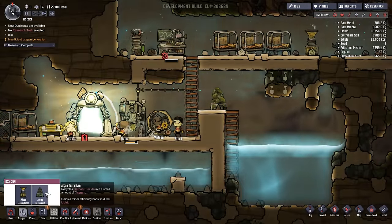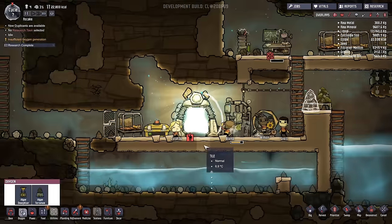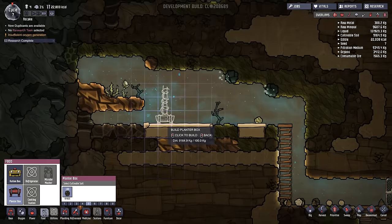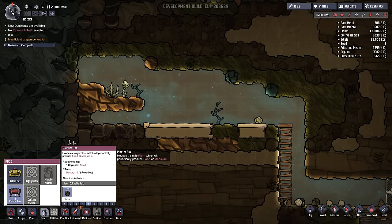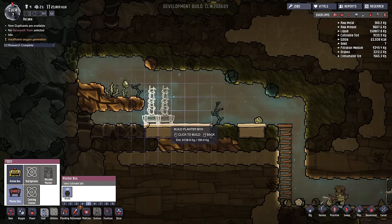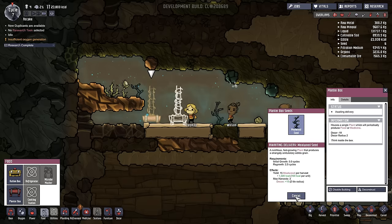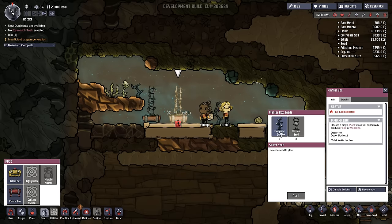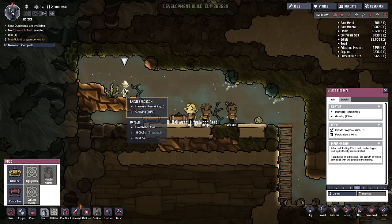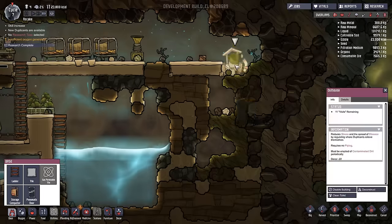Maybe we should get another one — that only uses 400 dirt, so yeah we might as well. And now we can actually use our planter boxes here to create plants, which is cool. So we'll put this stuff over here — this will be like our little planting area. We'll just put two for now. We'll make this into meal wood. This one as well — plant, plant. And we are good to go. What is this? Bristleblossom — it is not ready. Okay.